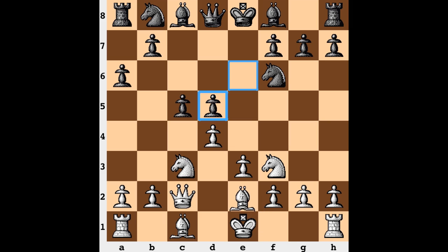Also, the bishop, by being on e2, stays out of the way of an eventual heavy piece that can be lending support to the d4 pawn.